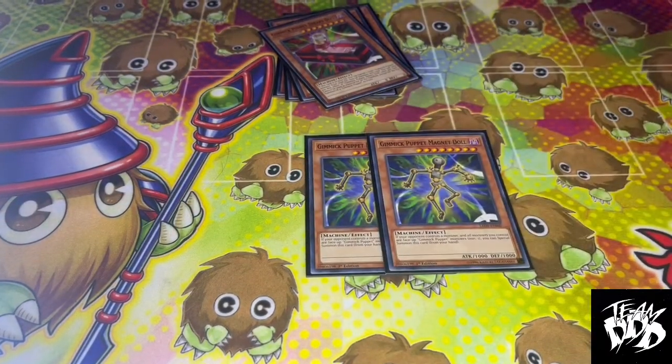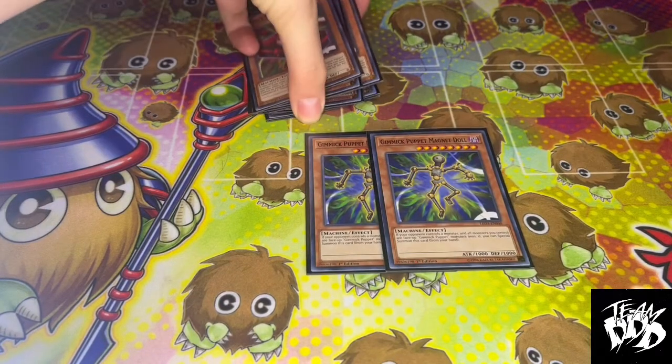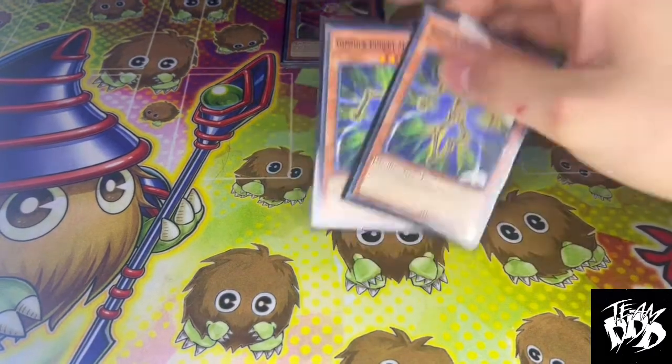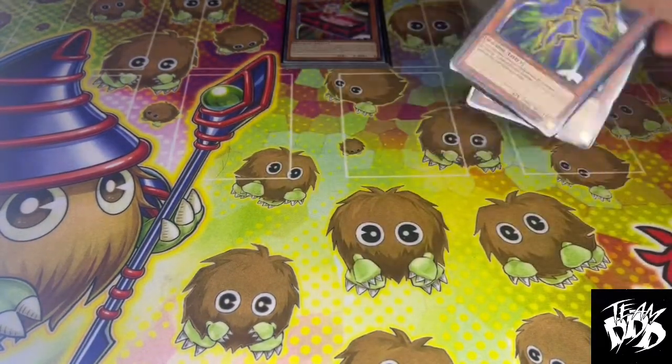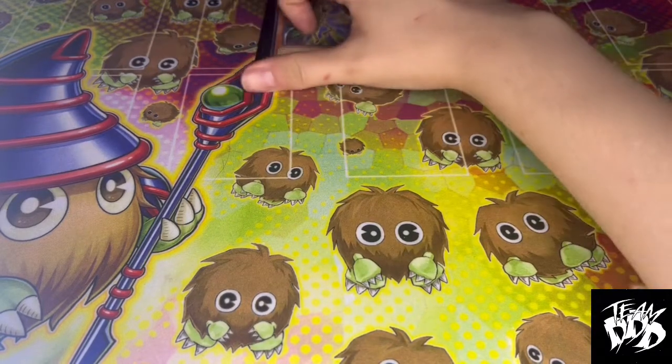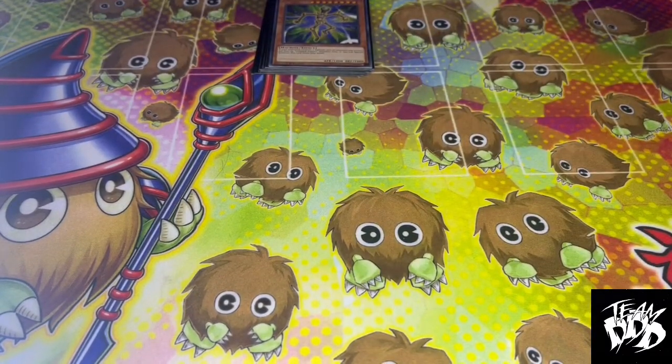Two Magnet Doll, just because it's canned. Since most of the deck is Gimmick Puppet, it Special Summons itself to the field and it's another level 8. I like to look at Gimmick Puppets as the dark version of Galaxy Eyes — you want your level 8s out there so you can get to your rank 8s.